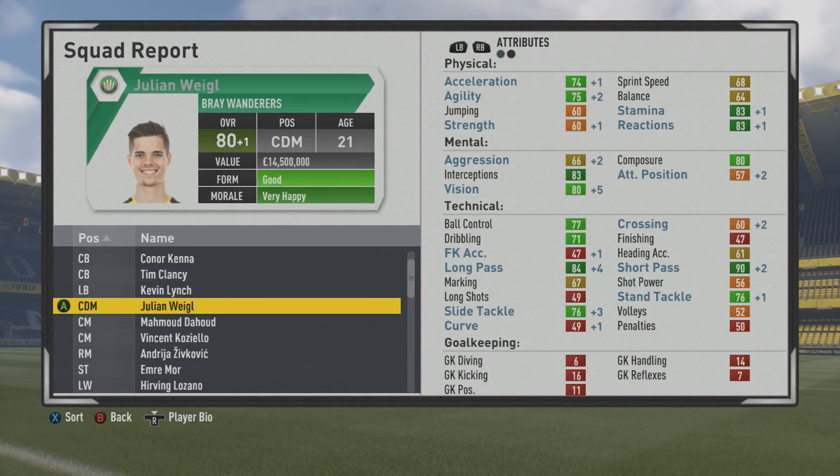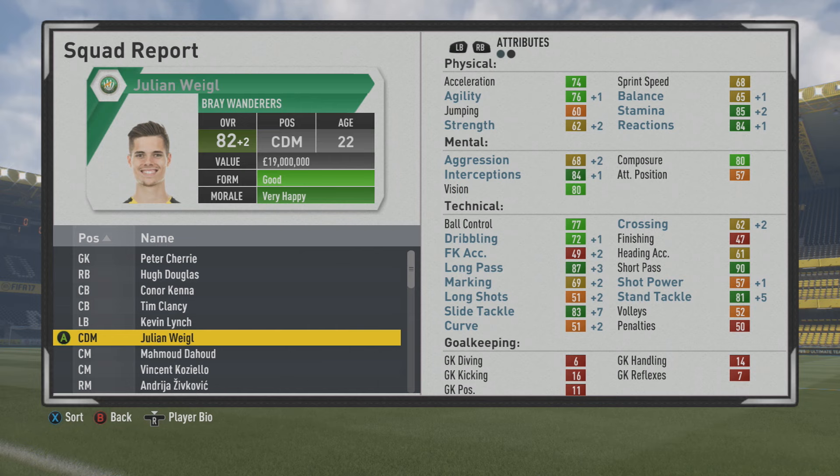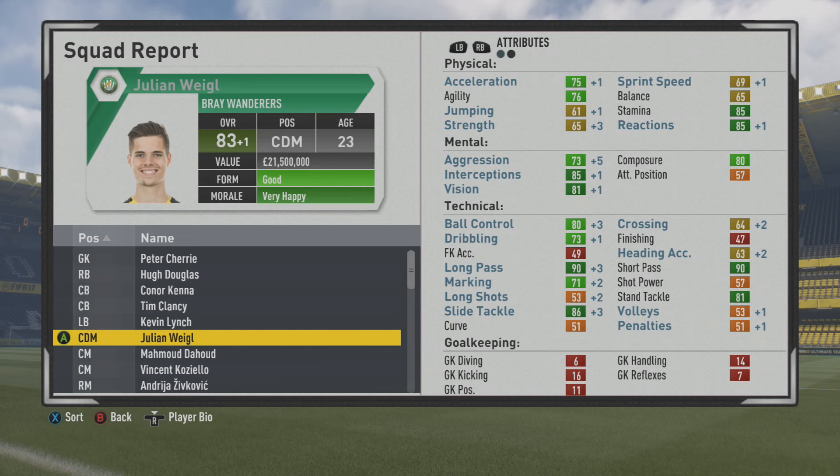I think he'd actually be a little bit better as a center mid because he can utilize that short passing more to influence the game higher up the pitch. Maybe in a 4-3-3 would be a very good idea, having him as a two-way midfielder. Maybe utilize a high press, have him win the ball back with that very good stand tackle and slide tackle, and with that stamina he can run around the pitch. When he does win the ball back, he can play some wonderful passes and really influence the game, grabbing assists here and there.